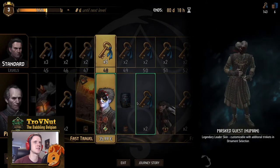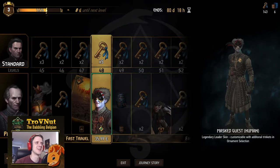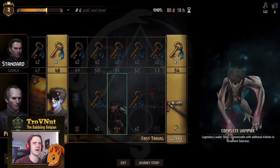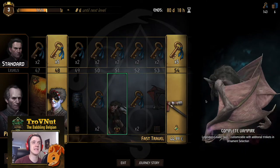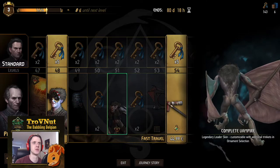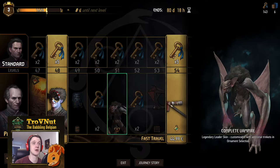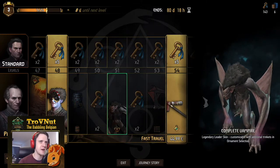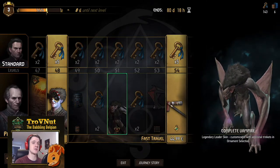Now we get a mask ornament — I do love the hairdo, it's very bombastic. And then there's something really interesting: this is the final vampire form of Regis, full vampire, completely hideous beast. You don't really recognize him anymore, and it's the first time we actually get this really monstrous look of a vampire as a leader skin, which is also included in this premium pass.